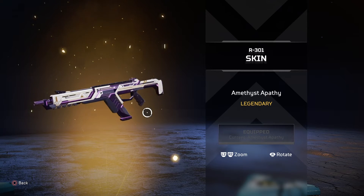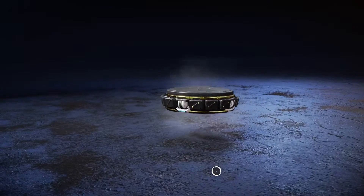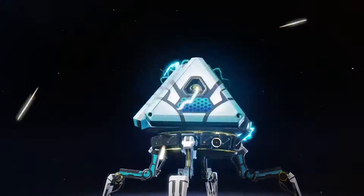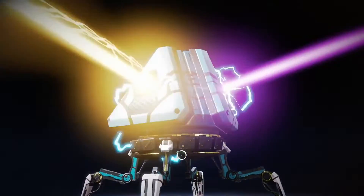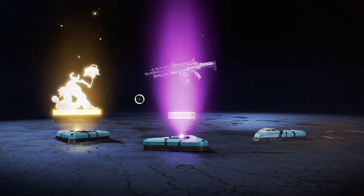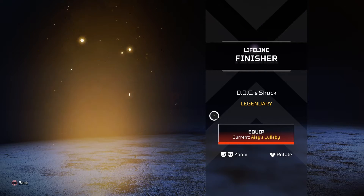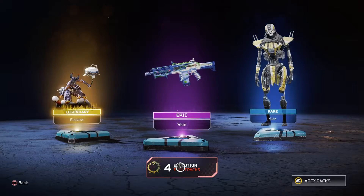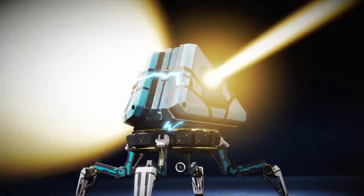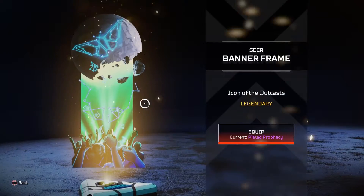It actually looks very nice — never ever seen a purple R-301 skin. A legendary finisher — nice. Wait, I've never seen this finisher before, what the heck, yo that's a cool finisher. All every single finisher will be cool no matter what. That's Apex — oh it's the back-to-back legend. Oh, this is for Seer, pretty cool.